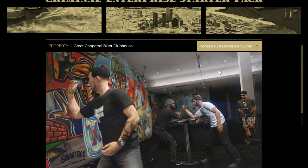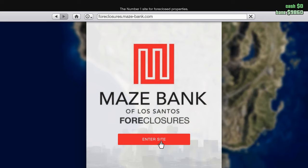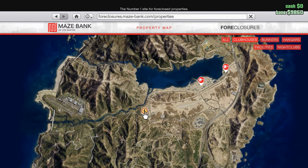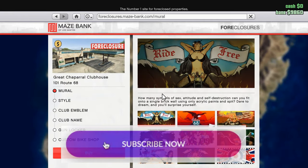Okay, the clubhouse. Let's find a clubhouse — we choose clubhouses here. This is the worst location, as we already know.